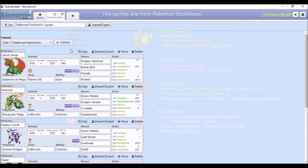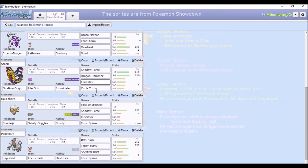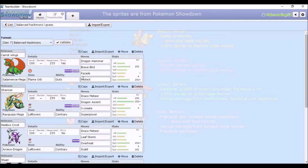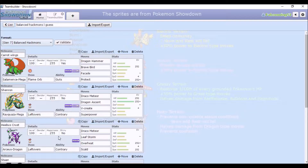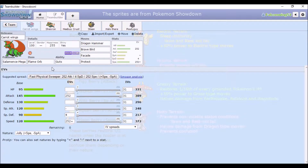I've been playing Balanced Hackmons more than OU or any of the normal tiers lately. As you can see already, four out of six is Dragon type — well, three, but Arceus is complicated. Basically, it was originally gonna be a Mono-Dragon type team for Hackmons, but then I realized Shedinja and Registeel are basically the main parts of Hackmons.